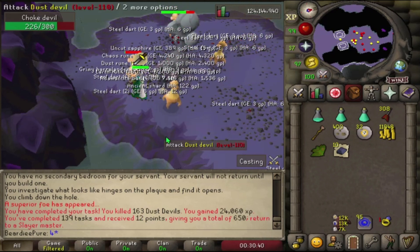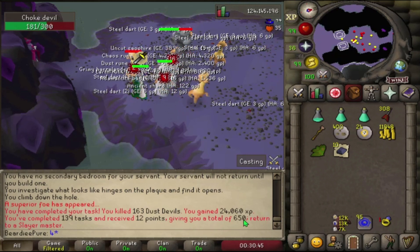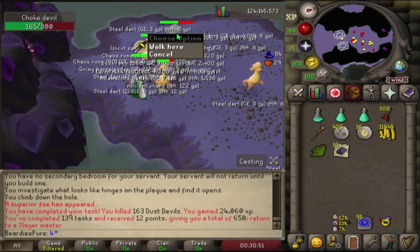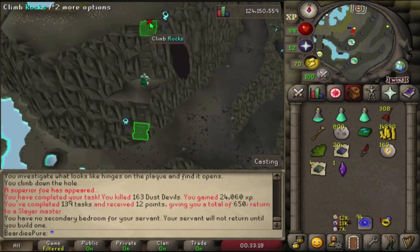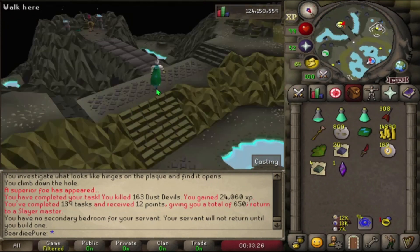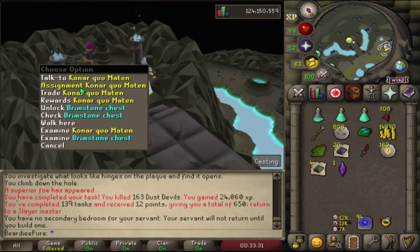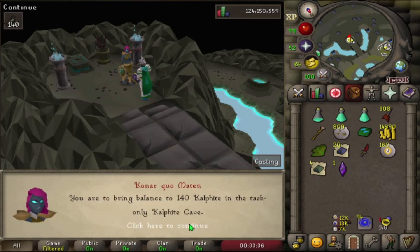We've finished the task and we're going to kill this choke devil first before we leave. We've got 650 points now, so we're going to head over to Konar and get another task once I've finished killing the superior. We didn't get anything good from the superior choke devil — I always seem to get terribly unlucky with superiors. Let's speak to Konar — metal dragons, such a nice task.